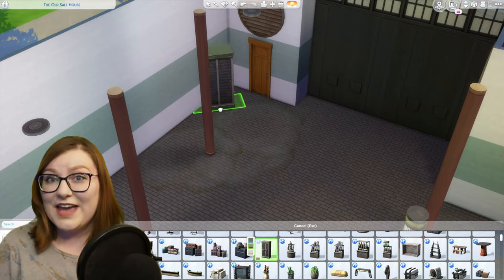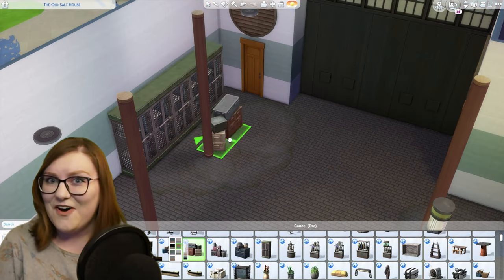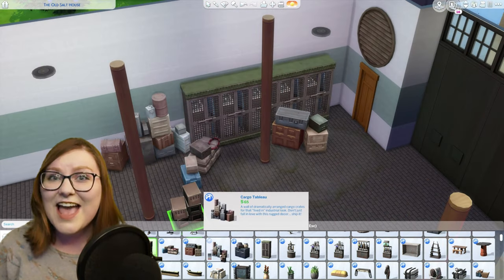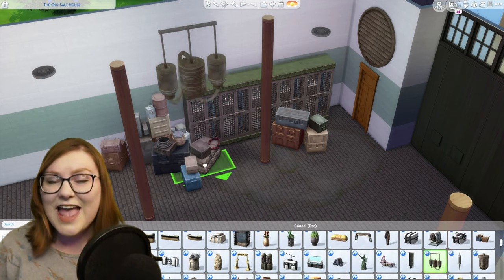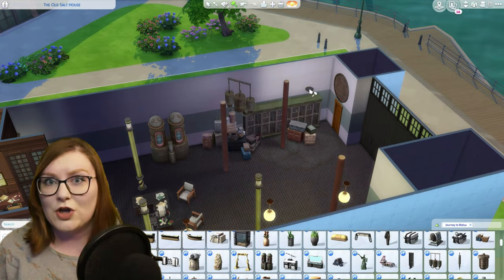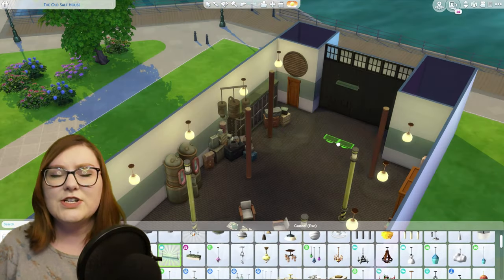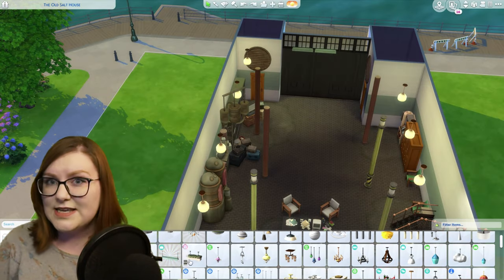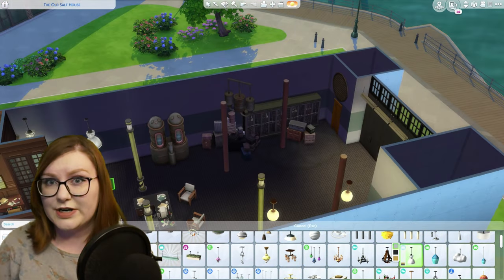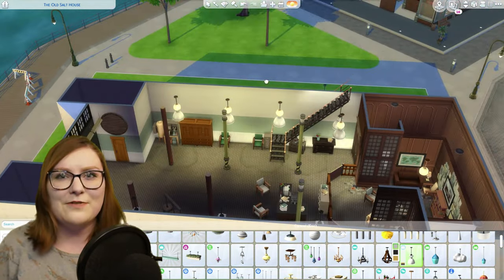I know a lot of people don't care for the Star Wars Journey to Batuu game pack, but personally I love all of the build and buy items that came in that pack. Since so many of those items are grungy and rusty looking it worked really well for this build, and those big piles of crates and cases work really well whenever you're trying to clutter up a large amount of space. For the ceiling lights, which look like big white bulbs in the movie, I originally used the dome ceiling light from Seasons but then changed it to the industrial ceiling lamp from Get to Work for that industrial feel.